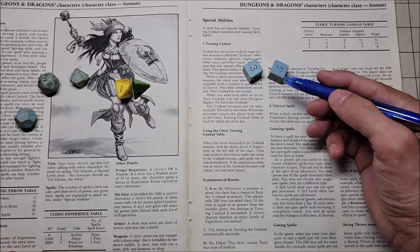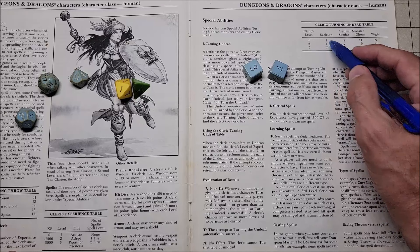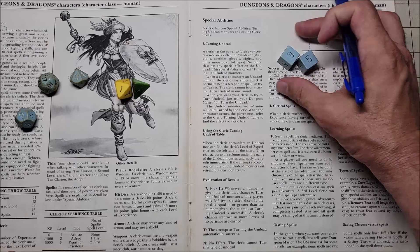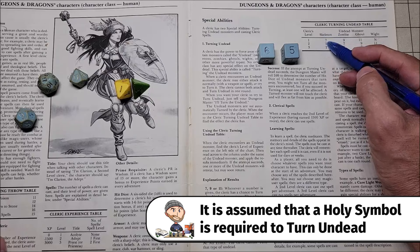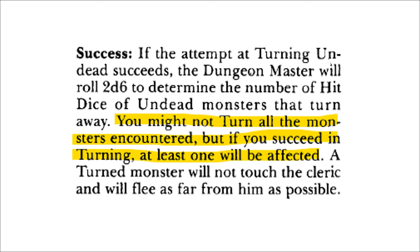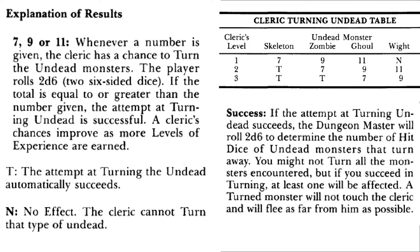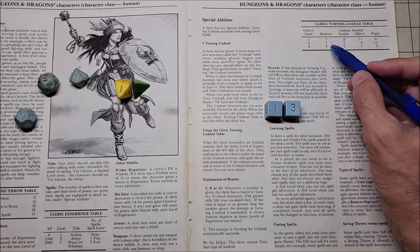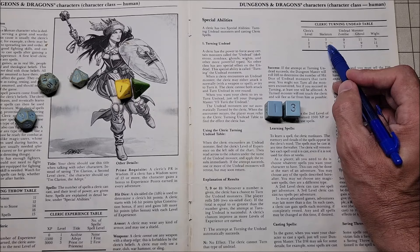There's always a possibility that not all undead will flee. At levels 2 and 3, to turn a skeleton we have a T in the table. That means the player does not have to roll 2d6 — those turns immediately take effect, and the dungeon master simply rolls 2d6 to determine how many hit dice of undead are turned. For example, a 3rd level cleric automatically turns 4 hit dice of skeletons. Since skeletons are a 1 hit die monster, this causes 4 skeletons to turn and flee.